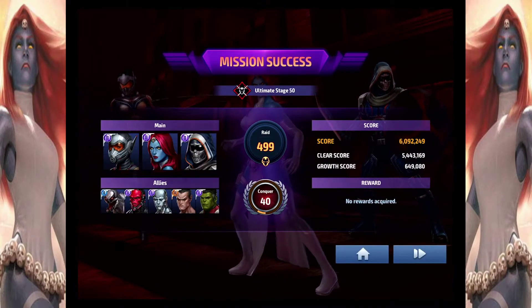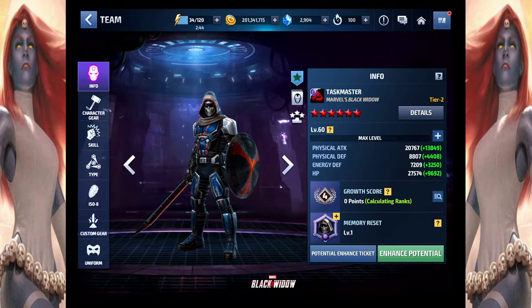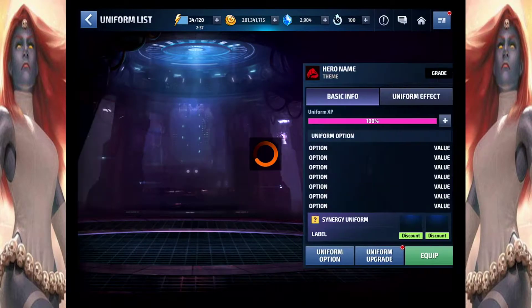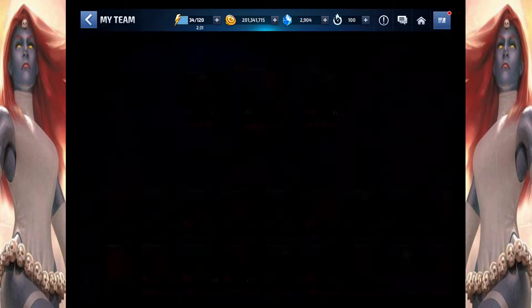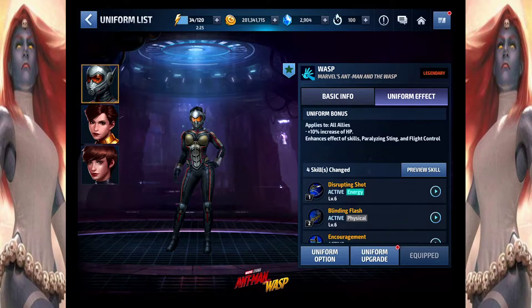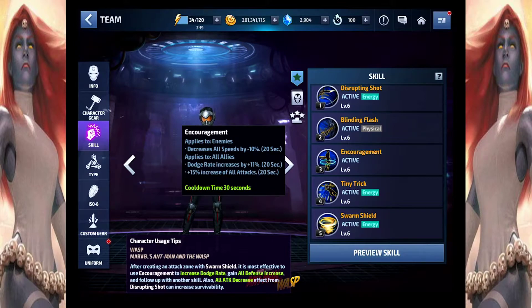And I guess I can try to show you the build. I was using Mystique's own leadership and any buffs from Taskmaster and his uniform buff, and the uniform buff from Wasp. And before I attack out, I try to use Wasp's 3rd skill which applies to all allies, increases their dodge rate and gives them a 15% increase to all attacks for 20 seconds.